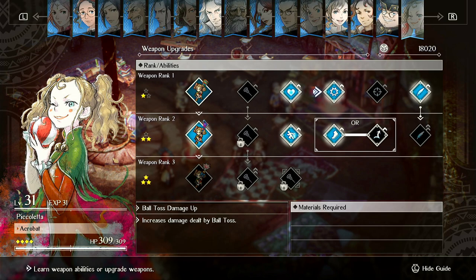For Piccoleta, this is all she needs. Skip ball toss damage — get her health, speed, and movement first. That's the priority. Then get Evasion one and Evasion two as you approach New Game+. Never get her damage increased and do not get her accuracy increased — she's an item-spamming unit. Ball toss is bad, her whacking things is bad; you have her spam items.